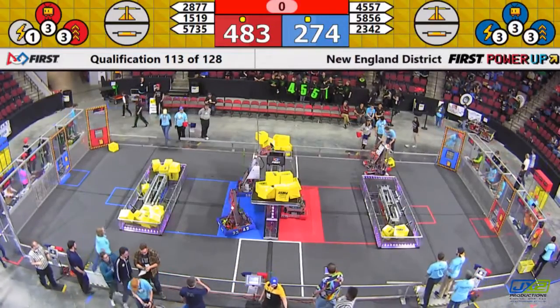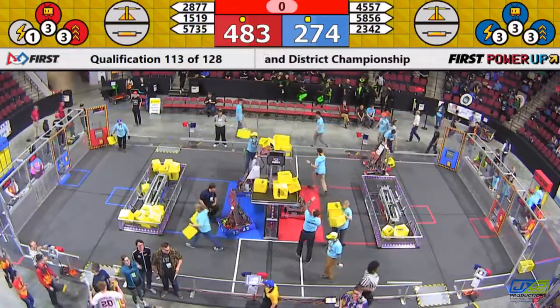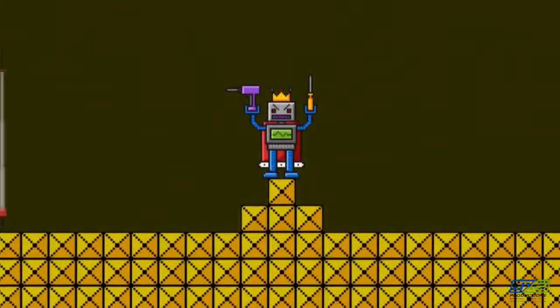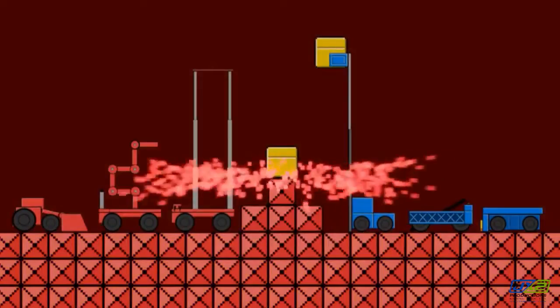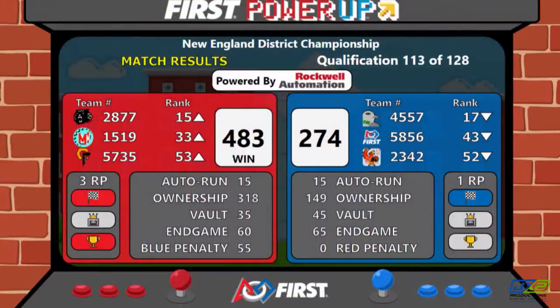We'll have your official results up for qualification match number 13 just about now. And it will be the Red Alliance with the win — 483 points and three rank points. This is going to take 28-77 Ligerbots up to number 15. 15-19 is going to move up close to the middle third. Blue Alliance with one rank point — it's going to drive 45-57 down. Full Metal Falcons had been in number 13 before, almost in exchange with Ligerbots.